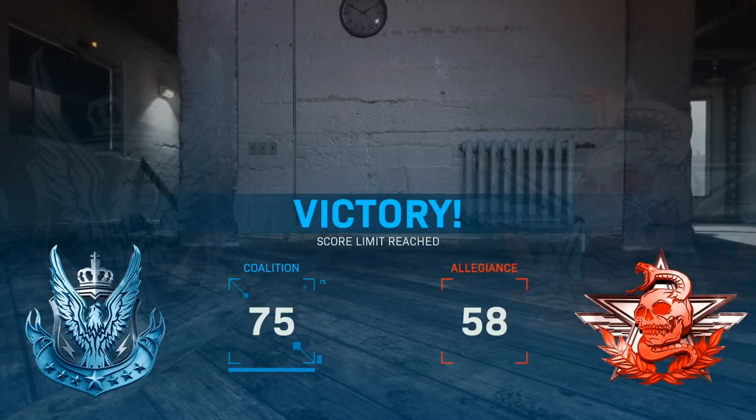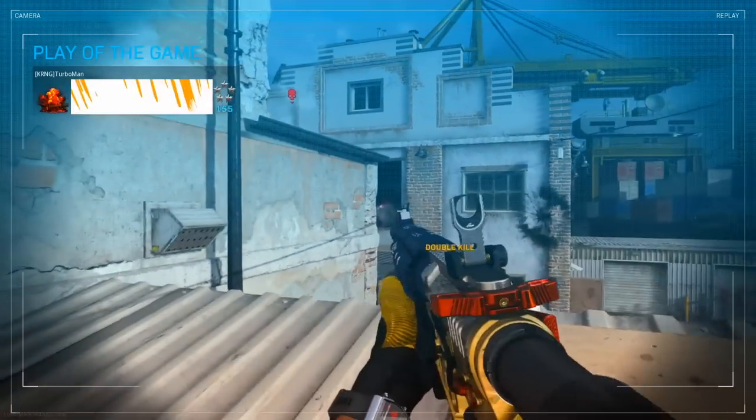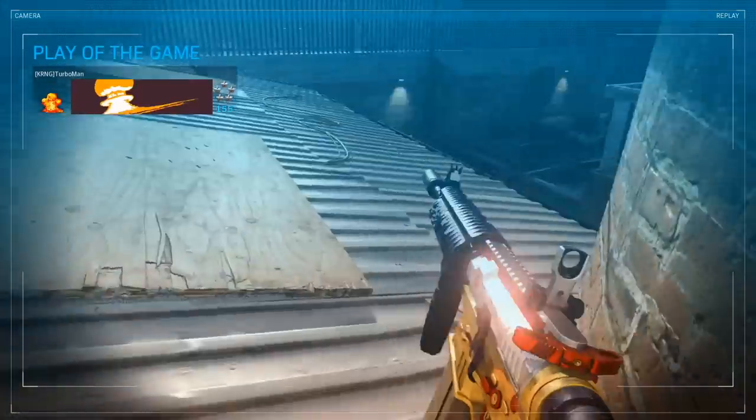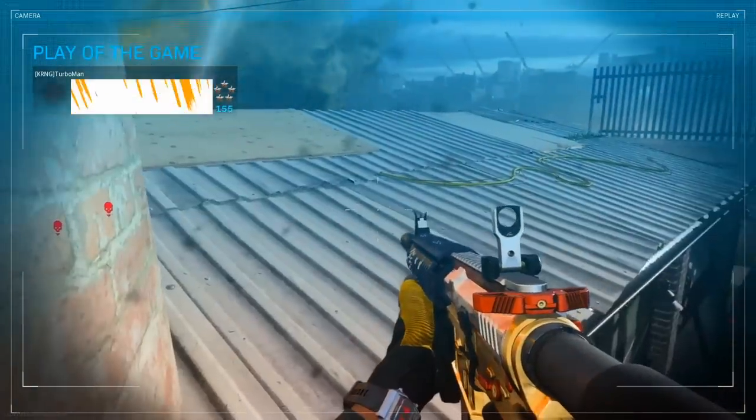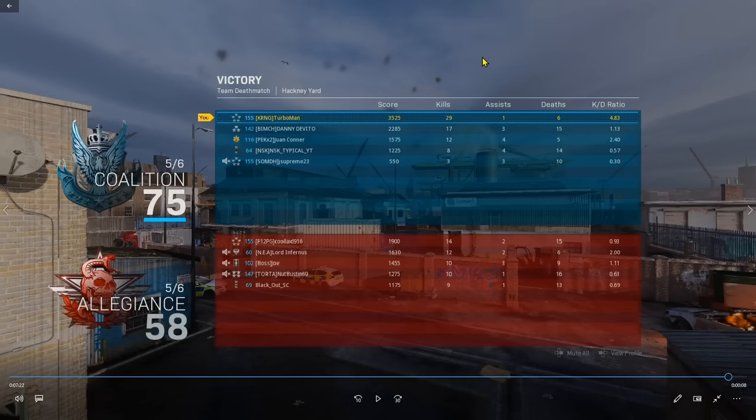That's the end of the gameplay — lots of good tips and tricks in there, hopefully you actually learned something. If you did, make sure to drop a like. I'm going to continue putting out these breakdown gameplay videos if you want to keep seeing this. The final score is 29 kills and 6 deaths — not too bad. We struggled a little in the beginning but made adjustments. As you can see it's all about proper positioning, learning how to read the enemy, and trying to outsmart them as much as possible. Make sure to subscribe if you're new, turn on notifications, and I'll see you in the next one.